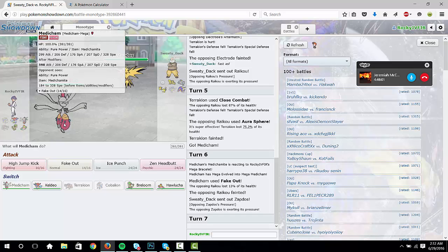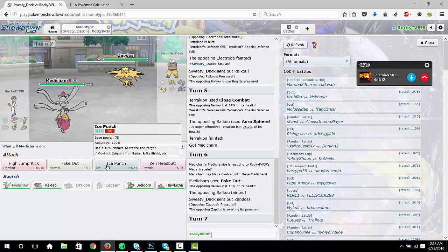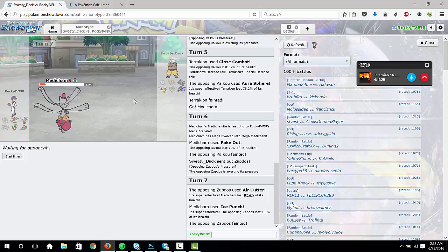Discharge actually — I don't think it kills you. It doesn't, so you need Keldeo for sure. But you don't want to obviously bring it in on Zapdos, so you can Ice Punch. Air Cutter — because that's an actual move Zapdos uses, and he's not a physically defensive Zapdos. It's odd that he outsped though — so he's got to be Choice Scarf.